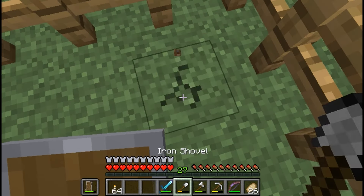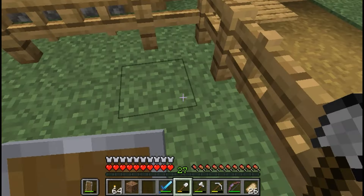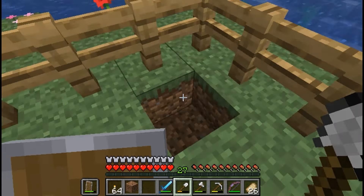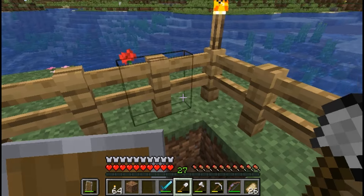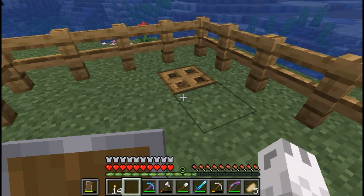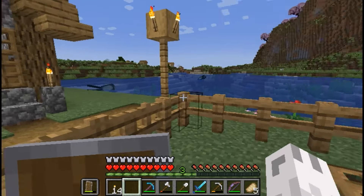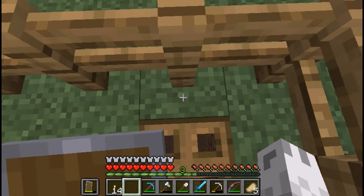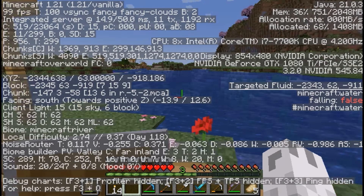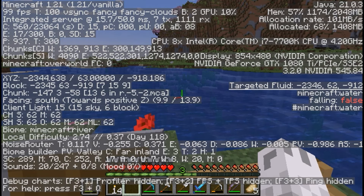All right, so let's go. I'm going to dig it right here. The reason I'm going to put it here is so I can put water here and it'll flush the librarian to this area and they'll fall down. One other thing you should do before you start digging down is take your coordinates of where you're digging down — in this case, minus 2344 and minus 918.